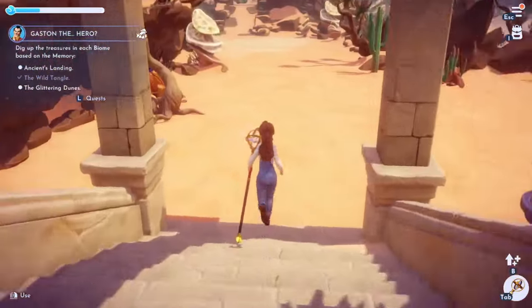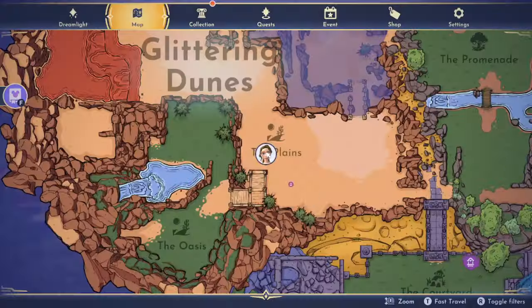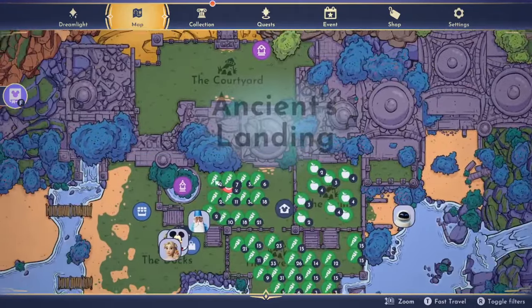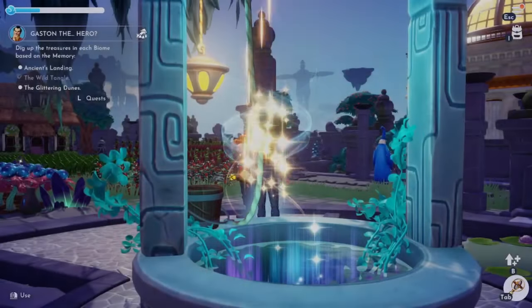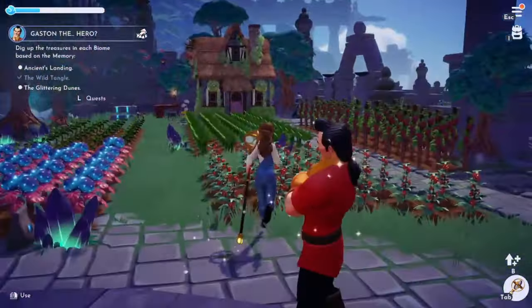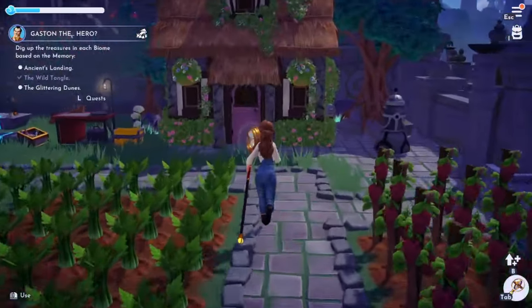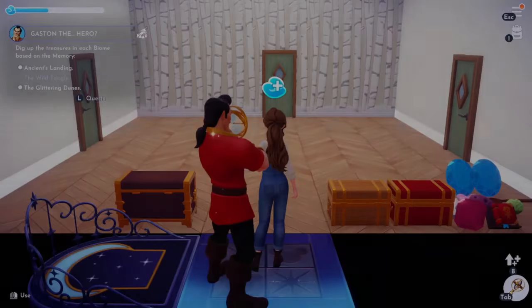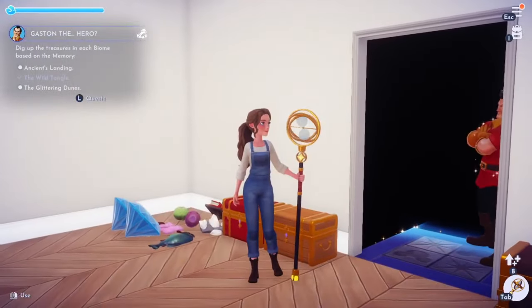We'll come back and look for the dig spots - we still have to check Ancient's Landing and the Glittering Dunes more thoroughly. I'm going to head back home to get some energy and end this episode here. We'll be back in the next one, hopefully with a lot more quests completed. My plan for today didn't quite go as planned, but thank you so much for watching! Be sure to subscribe and I'll see you next time!